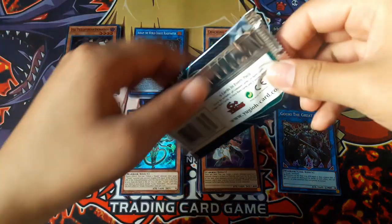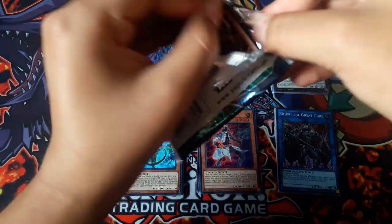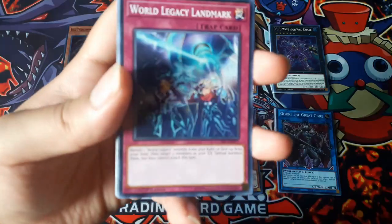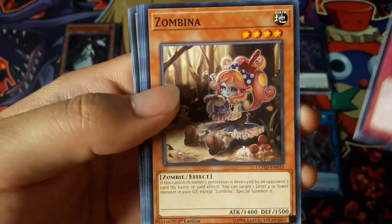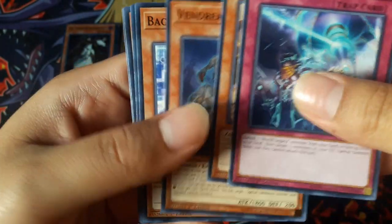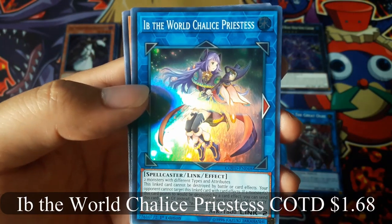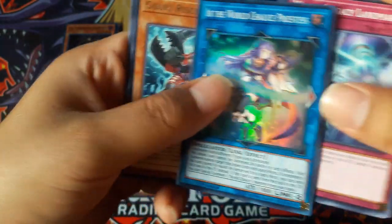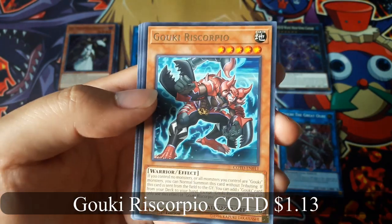Now for the last pack — hopefully I get something above a Super Rare. World Legacy Landmark. Abe the World Chalice Priestess for a Super Rare and Goki Re Scorpio for a Rare.